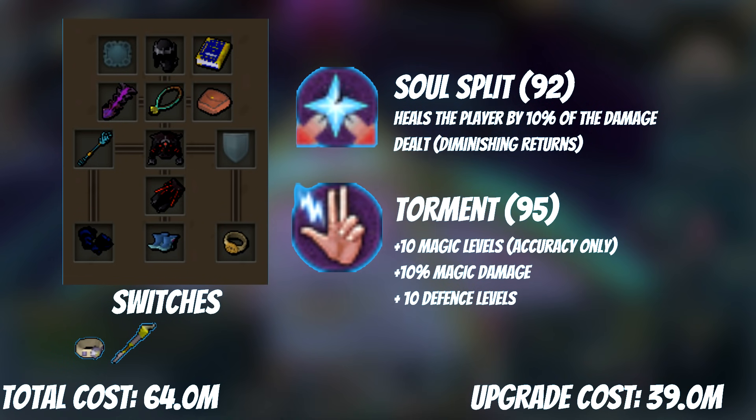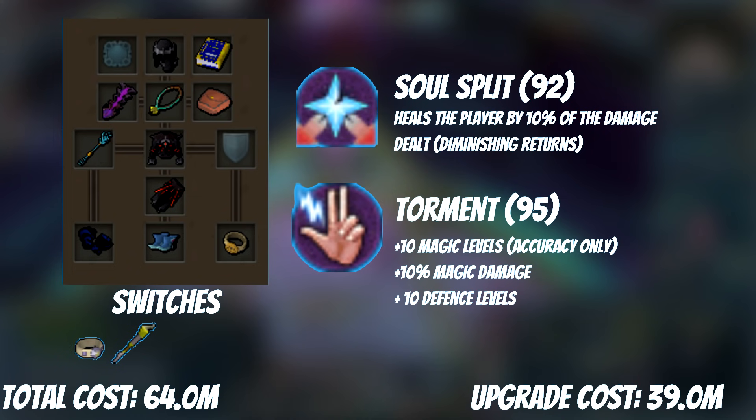Then at level 95 you get Torment, which increases magic damage and accuracy by 10% while also improving defense by 10%. Getting both of these prayers is imperative. Stopping at 92 prayer when unlocking Soul Split is a bit of a noob trap, as in order to effectively heal from Soul Split you also need to be able to deal damage, and with T95 prayer you can get that damage.